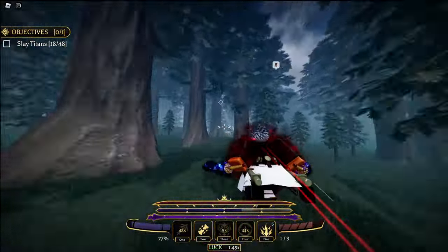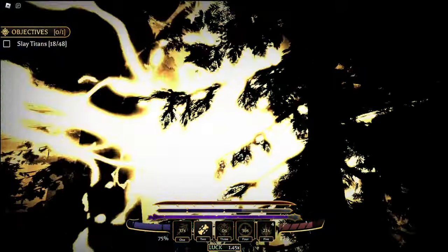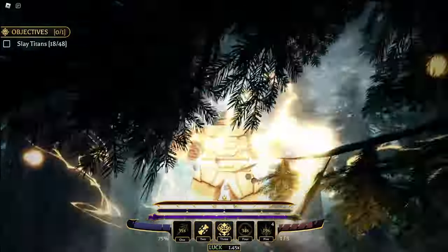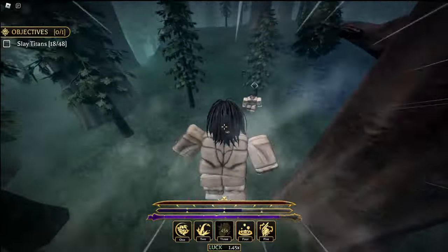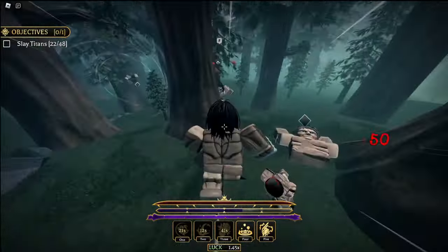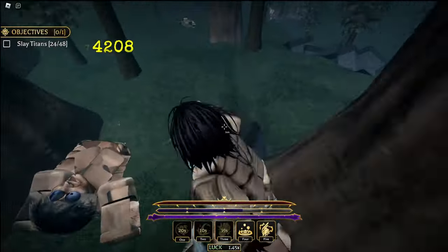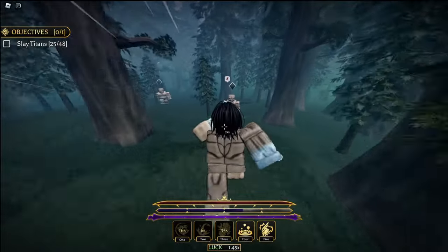As soon as you get to the other titans, immediately switch into titan shifting mode and activate it. This gives you back full HP and removes your rage mode, so when you go back into human form your rage mode will be gone and you can use it again straight away. Use all your titan skills and kill any nearby titans.